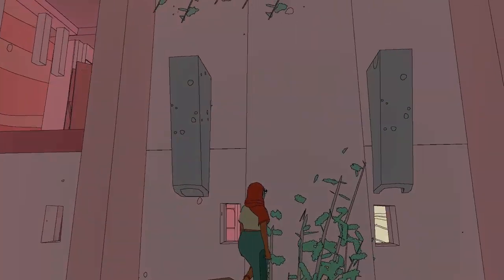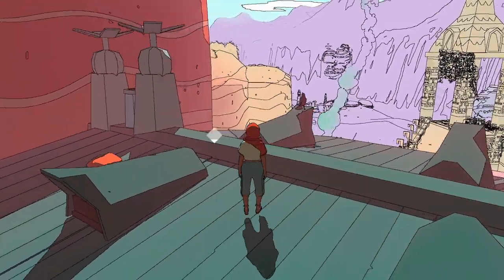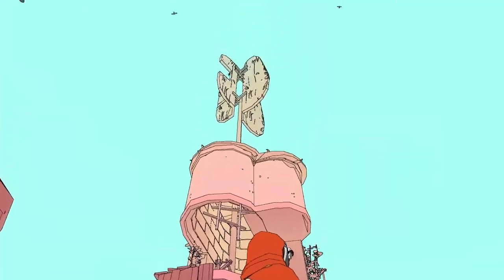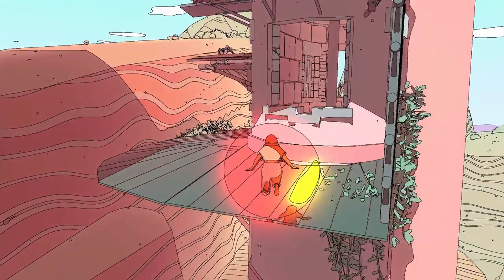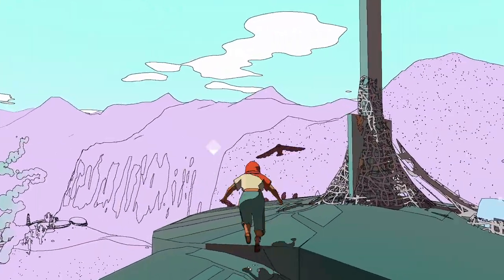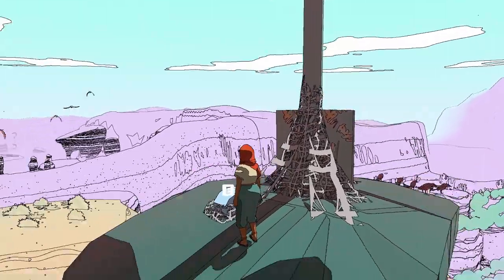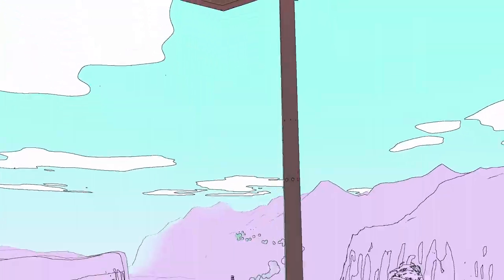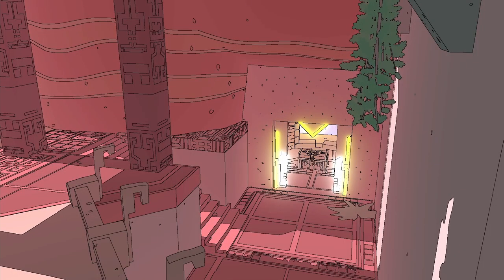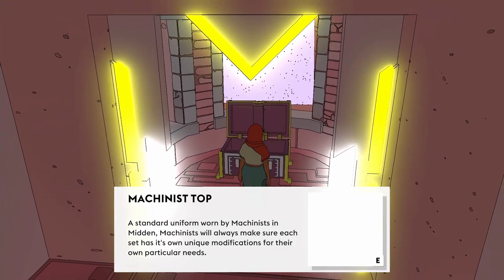This is where you're going to find the extra piece of clothing, in this little room right here. You have to pick up the rock — I'm not exactly sure what the rock has to do with anything, but you pick it up and it activates the cutscene. Now it's going to unlock that door. Go down here, open that up, and you get the machinist top.